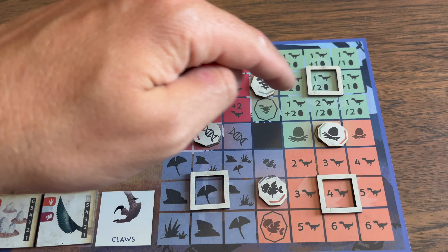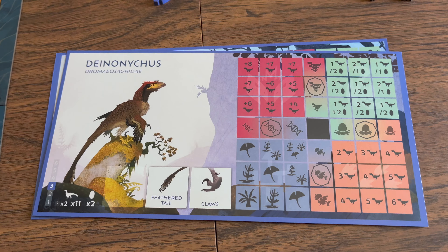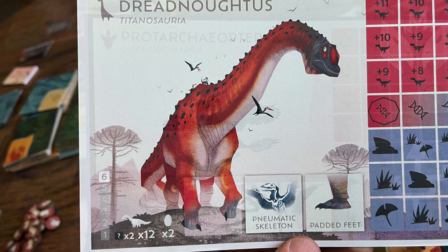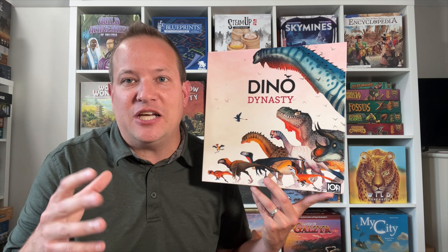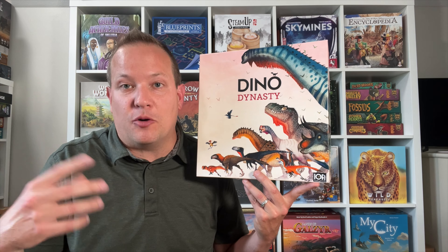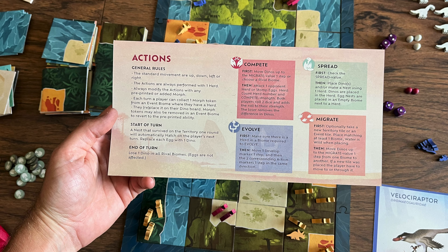In campaign mode, you start with a small map that gets bigger each game. You can change your stats and switch dinosaurs within your dynasty to get better ones to play against opponents across five games. There's a lot of variability with the different dinosaurs you can play as, and things change when facing different dinosaur types. The game allows you to adapt and try bigger and better things — whether to complete challenges more easily or compete with other players more effectively.